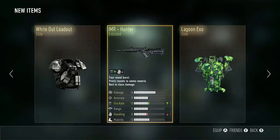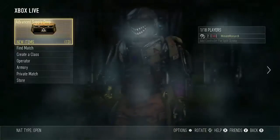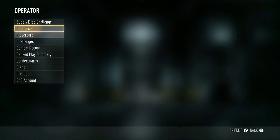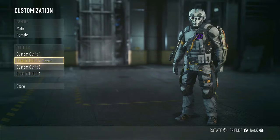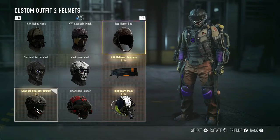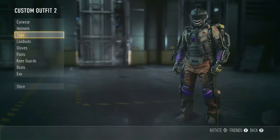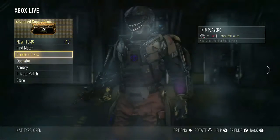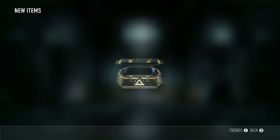Alright, double elite — Lagoon Exo and Whiteout loadout. I actually don't have the Whiteout loadout; I've been looking for that for a while. Let's put it on here. That's the only piece of Whiteout gear other than the pants that I actually have. Alright, so I can actually do that. Let's open the last couple.